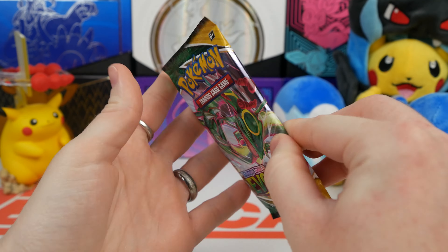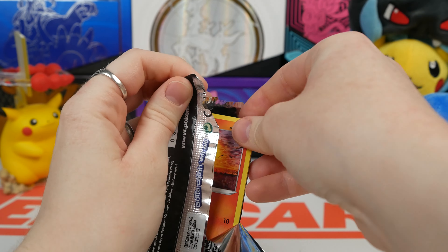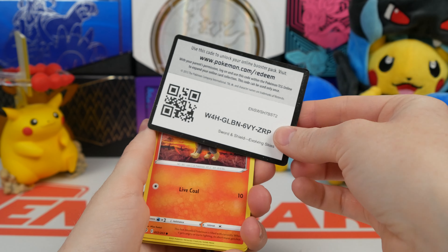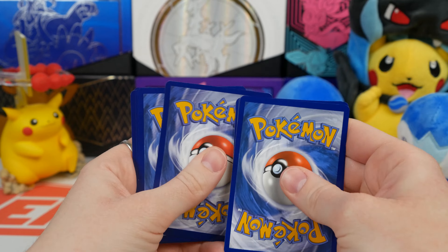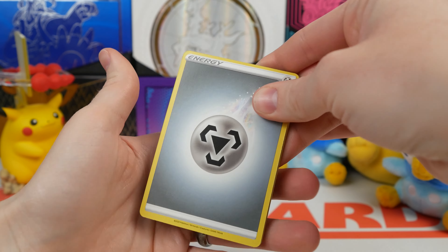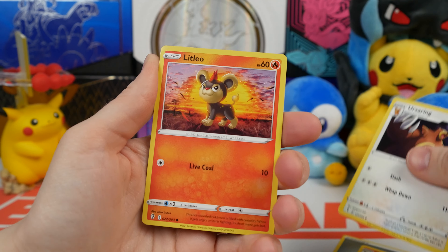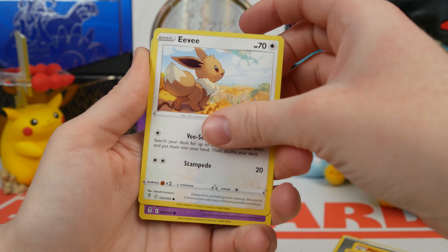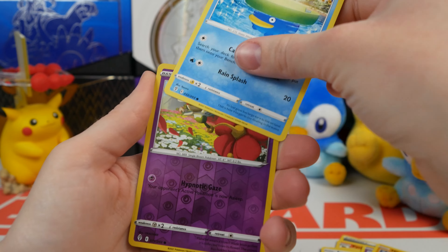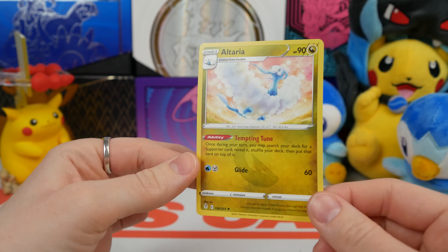Very last pack of the video — this is where it counts. Evolving Skies. Gotten a Full Art and an Alt Art, let's see if we can get a third pull. I'm going to guess Grass — dang it, so bad at this game. Flaffy. Pyroar. Ursharing. Litleo. Eevee. Cutiefly. Hitmonchan. Lowatat. An Altaria regular rare.